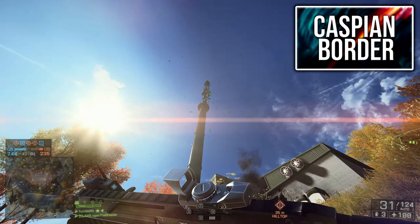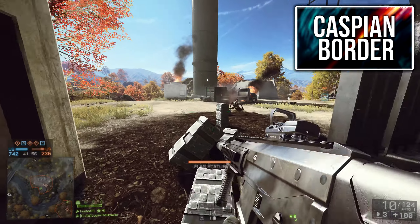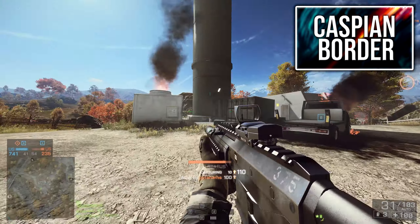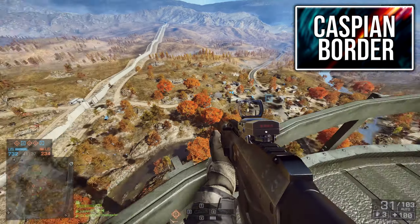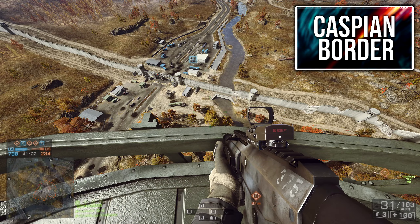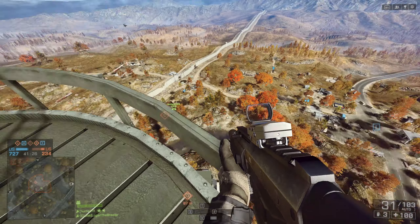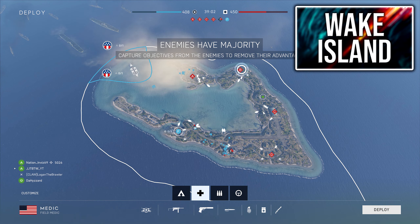Next up is Caspian Border, featured in both Battlefield 3 and Battlefield 4. This is a true Battlefield map — you've got all kinds of gameplay here: infantry getting up close with enemies, tanks defending objectives, or taking the fight to the sky with dogfighting using airplanes or helicopters.